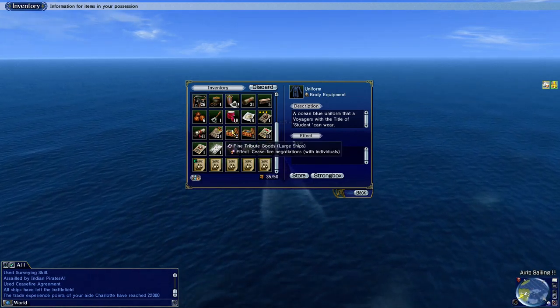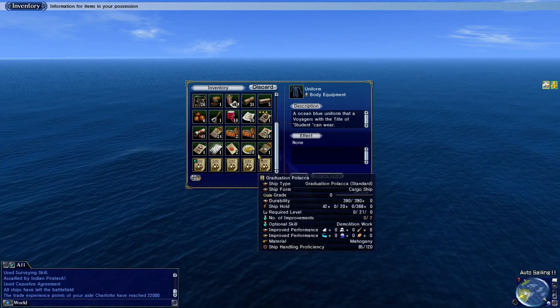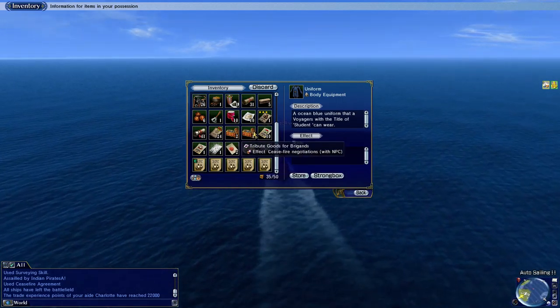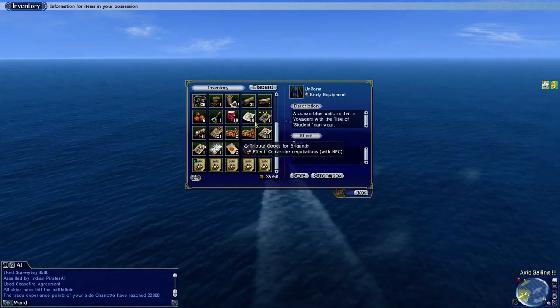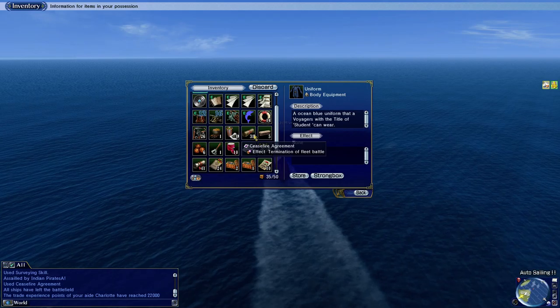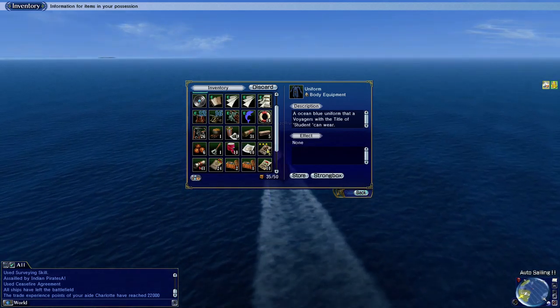These fine tribute goods are good for dealing with pirates. Tribute goods for brigands you can get from the moguls in some major cities — good to have those. Otherwise, have ceasefire agreements at the bare minimum.